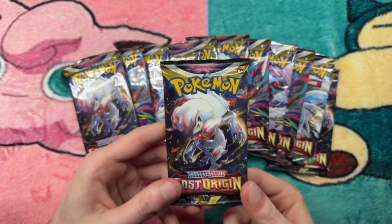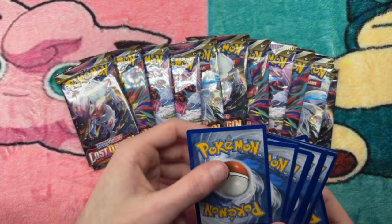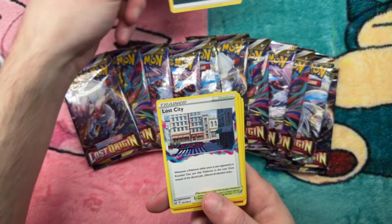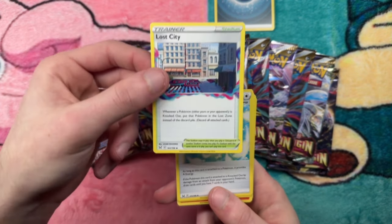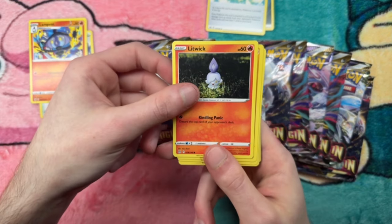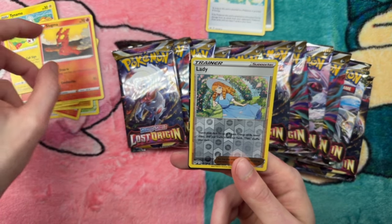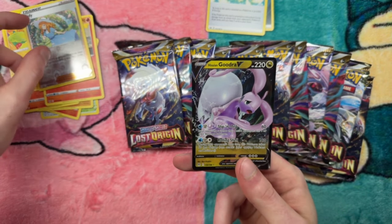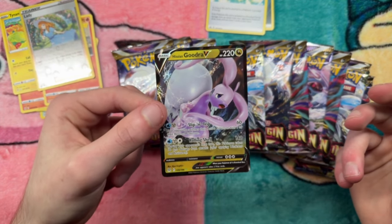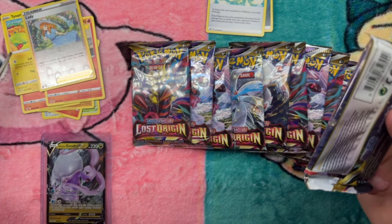Let's start ripping these packs. Four to the front — darkness energy, Lost City, Gift Energy, Lampent, Litwick, Deanimo, Slugma, Lady. And a hit to start us out — a Goudrevy V! Beautiful. I'll give this away to one of you guys. Not too shabby.